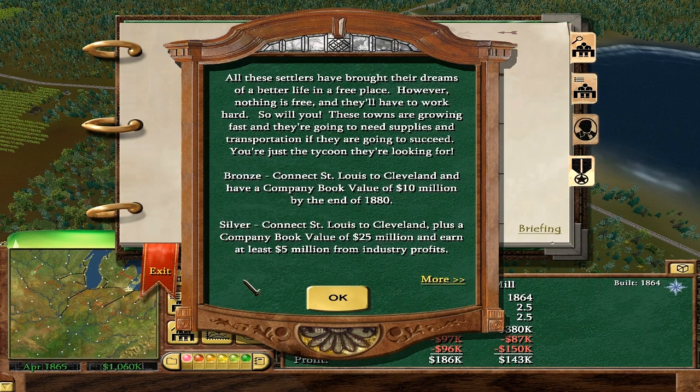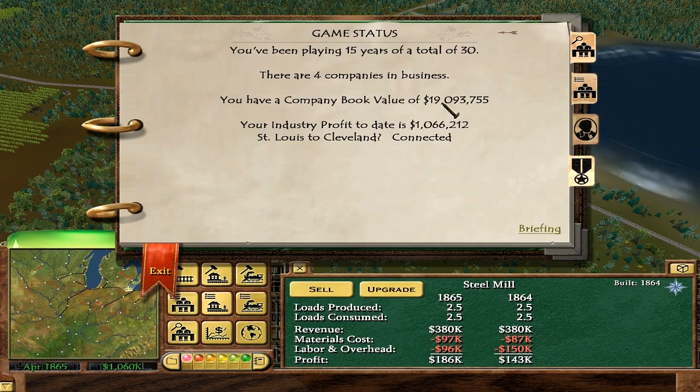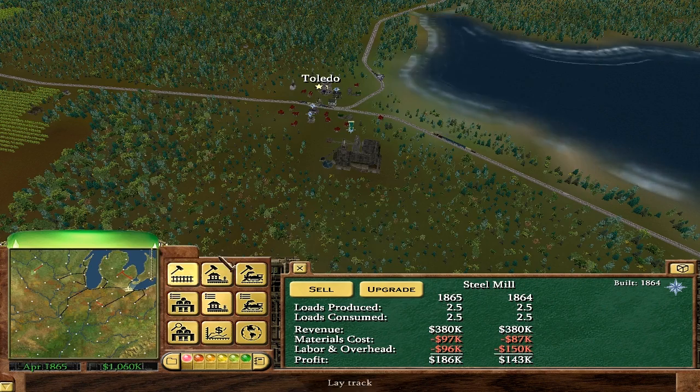We're going to need to build more manufactories for sure. On the company book, I think we've already qualified for bronze. We need a company book of 40 million — we're actually halfway there too, so that's looking good. Halfway through and we've got half the company book; should be easy to keep boosting that. And our industry profit is going up. So that's the focus for today.